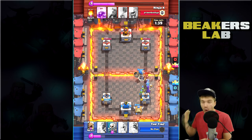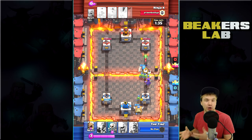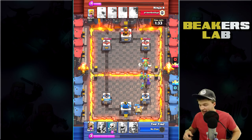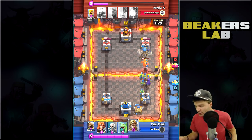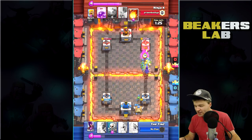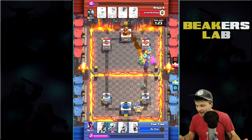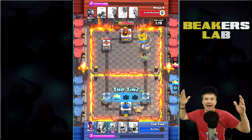Right here we got some level eight Barbs and a level seven Minion Horde — this guy is rushing a little too fast, and that Witch is just going to take everything out. The Witch is such a valuable card at low level. I'm always telling you guys — I think the Witch is my best card on my mini account. It just dominates this level of Clash Royale.